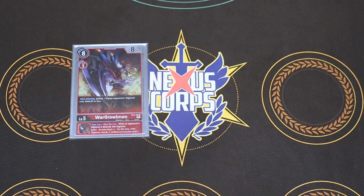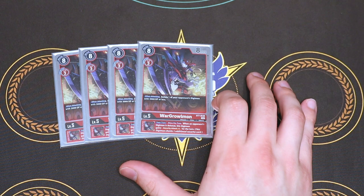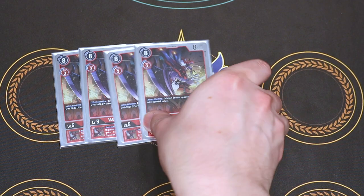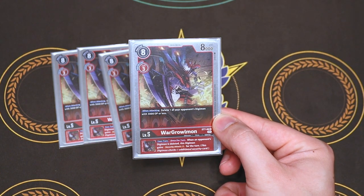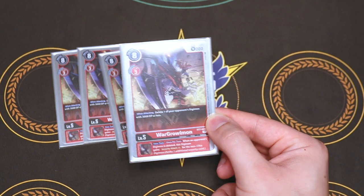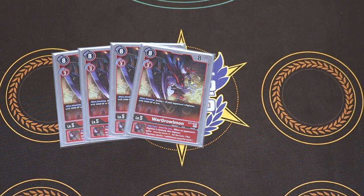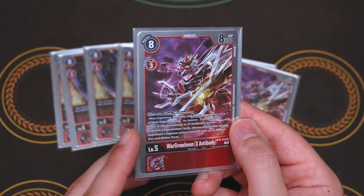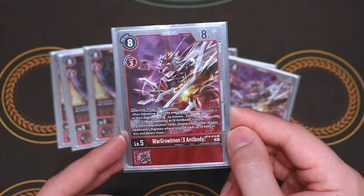Going into our Ultimates — four copies of War Greymon from the start deck. Main ability: when it attacks, you delete one of your opponent's Digimon with three DP or less. Its inherited effect is: when an opponent's Digimon is deleted, you can give this Digimon Security +1. Because you're going to go into Gallantmon and Gallantmon X-Antibody to swing, you have the ability to get an extra security out of that swing as well. This is a really good ability, especially because we're running four Greymon X-Antibodies — and because Greymon X-Antibody's Digivolution requirement lets you Digivolve onto War Greymon for zero, meaning you can immediately Digivolve and have inherent access to the inherited effect.